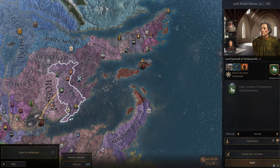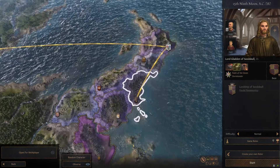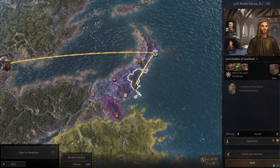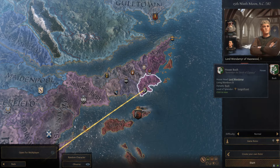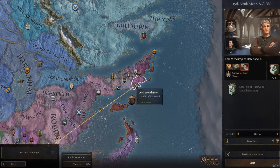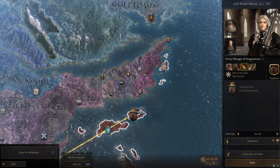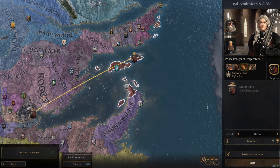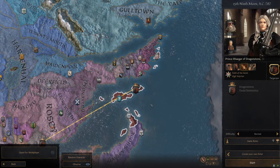Moving down to the Crownlands, I'm going to show you two different ones. The first is down here at Massey's Hook with House Bean — they are not a canon house, although I do think their name is kind of funny — you can take over them and have a strong arm in the narrow sea. Or if you want to move up here, there's House Bush, another non-canon house — ironic that they're both plant names — but I think it's a little better because you have this Claw Point, you could take over the Claw Isles, and they added this duchy of Dragonstone recently in one of the more recent updates, so maybe you want to integrate yourself and take over that duchy.